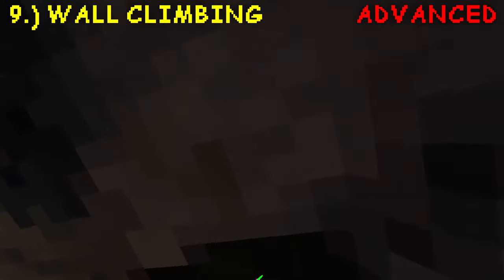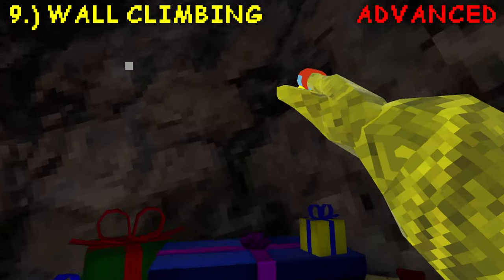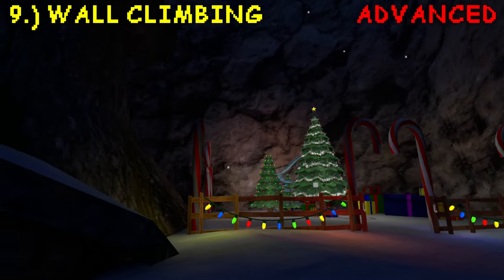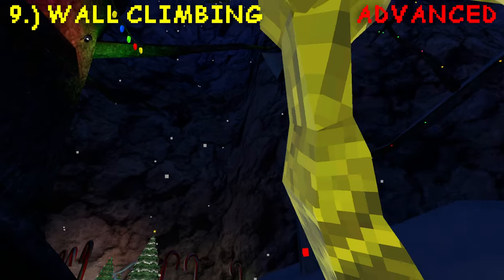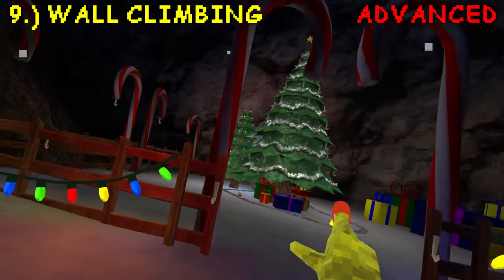If you can master wall climbing, wall running will be a lot easier. Things that make this easier are very wide jumps. You can do this anywhere that there's a point — I feel like this spot is the easiest place to practice. If you look at the speaker, it's the wall behind it, so this is the best place to practice, but you can go other places as well.